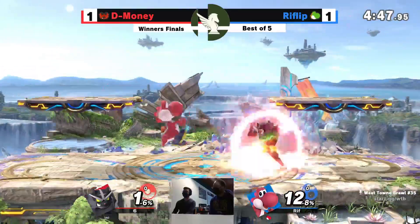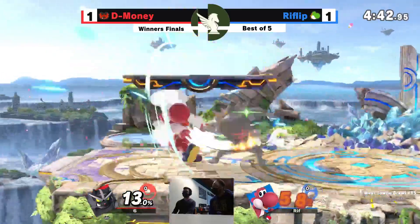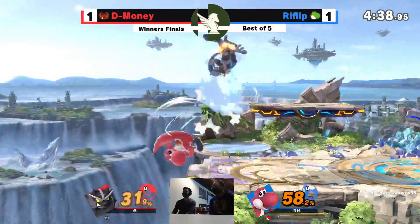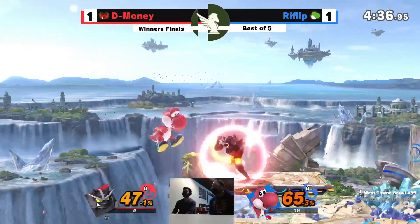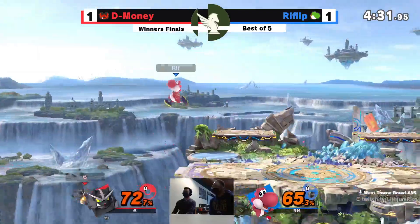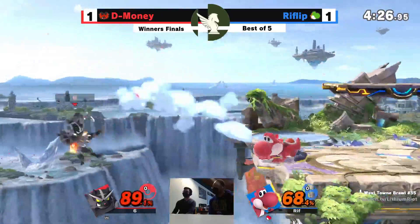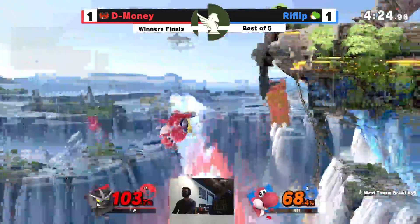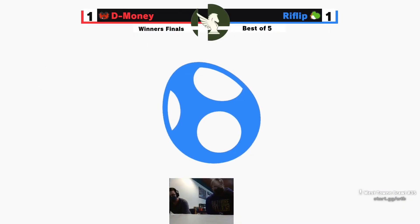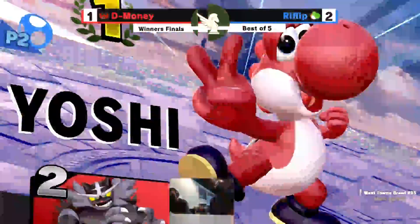This is so tense. That last hit of the down air — so big to pop up. So much damage when Incineroar is able to land things. Able to neutral air out of that forward air. Another forward air for Rift Flip — not gonna spike. D-Money on ledge, gets edged out. Rift Flip goes 2-1. What was looking like a dire game for Rift Flip turns into a masterpiece.